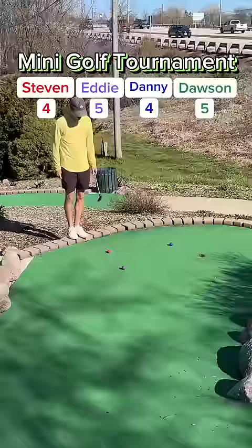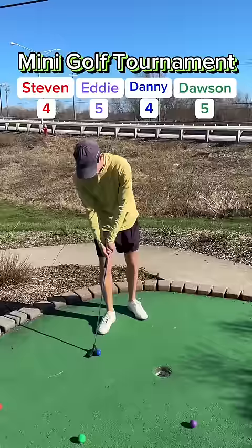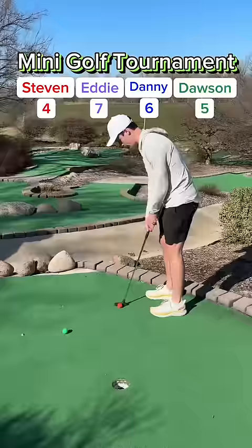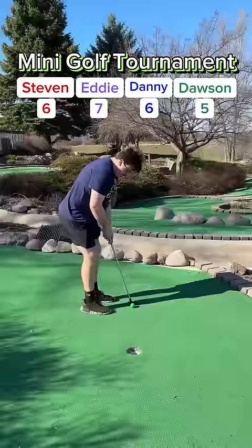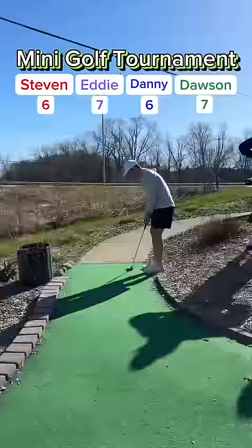Eddie's putt — can Eddie get a hole in 1? Misses the rock, gets a bounce towards the hole but stops right there. Good putt from Eddie. Dawson's putt rolling down, hits the rock, gets over, needs a good bounce. Going to tap mine in for 2, up to 6. All 2's to start. Eddie rolls it in for his 2, still down 1. Steven rolls it in, up to 6 as well, tied for the lead. Dawson stays down 1, got it, up to 7. Good putt there. On to hole 4.